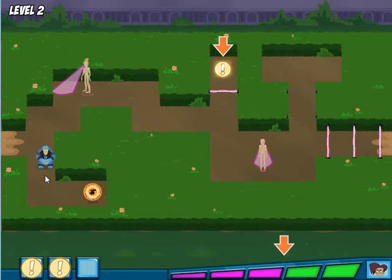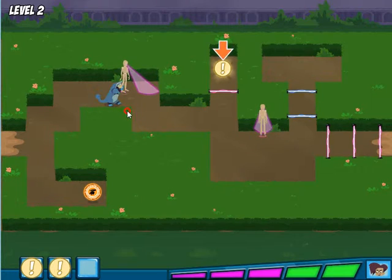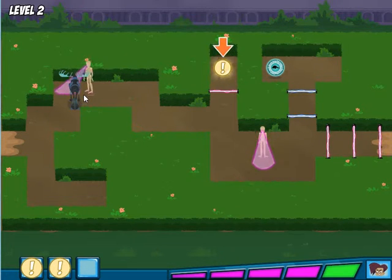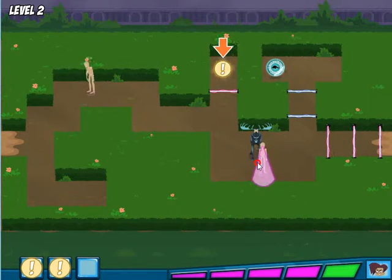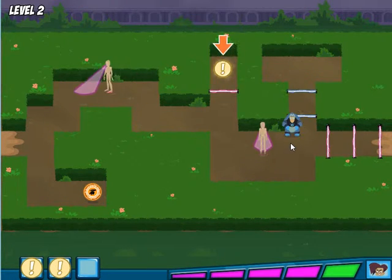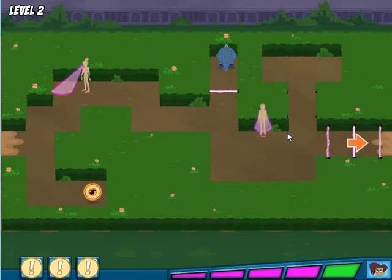Uh-oh! This meter is getting really full. If it fills up all the way, we're toast! Whoops! Gotta be a little bit sneakier! Help Martin gather the three clues. Yes! We got all of the clues! Awesome! Now go to the mansion and save that baby animal.